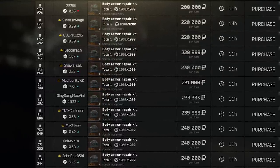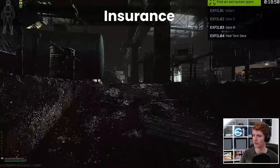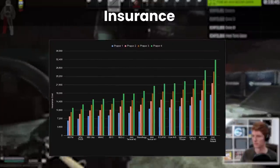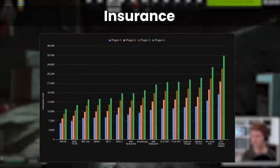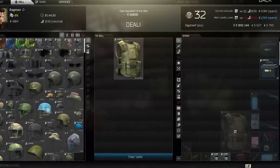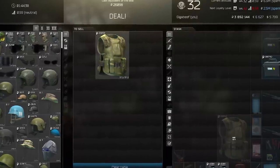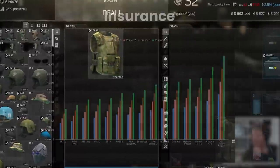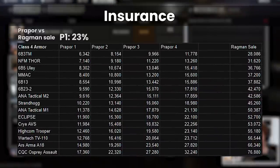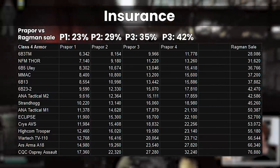In terms of insurance, this works in a slightly odd way these days. We've known for a while that prices increase as you level up your traders, and with the help of the community, and in particular SAD28 from my discord, we've taken a look at a whole range of armours and their costs at different levels. The insurance price is tied to Tarkov's internal armour price in some way, but the only consistent reading is the price that Ragman buys these armours for secondhand from the player. Doing this across a few players at different levels of Prappor shows that the insurance price compared to the Ragman purchase price is 23% at level 1, 29% at level 2, 35% at level 3, and 42% at level 4.